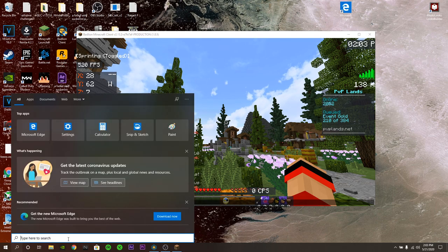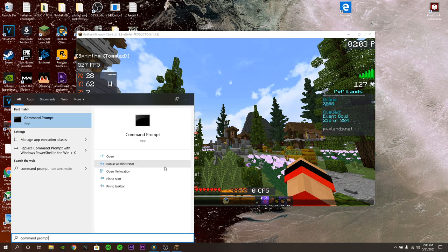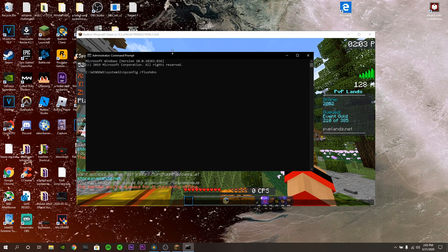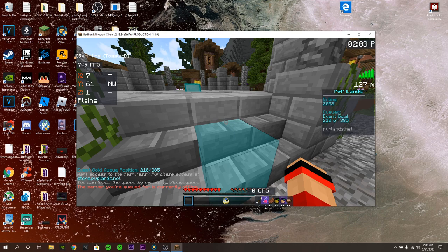Open your search again, type in 'command prompt', run it as administrator — you don't have to, but it's your choice — and type in 'ipconfig /flushdns', then press enter. It flushes cached DNS data, which will reduce ping. Trust me, it'll help.